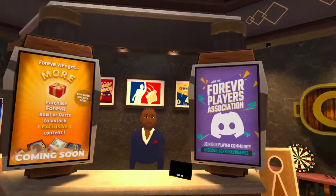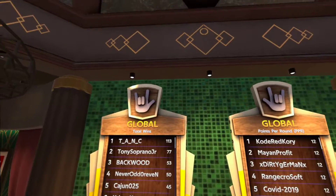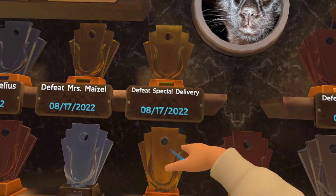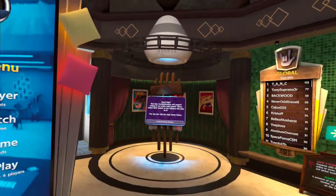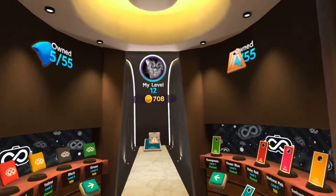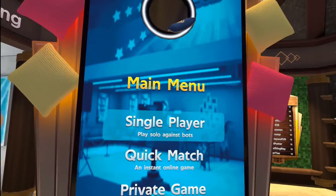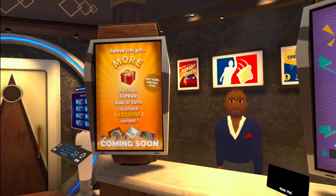Hello, everybody. I'm here to show off another Forever Games release. It came, I think, September 1st. I was a beta tester for it, which is why I've got some dates earlier than September 1st that you can see. I've reached level 12. And much like the other Forever Games, it is very friendly for people with low vision. That's what I'm here to talk about today — whether or not somebody with low vision can play this game.